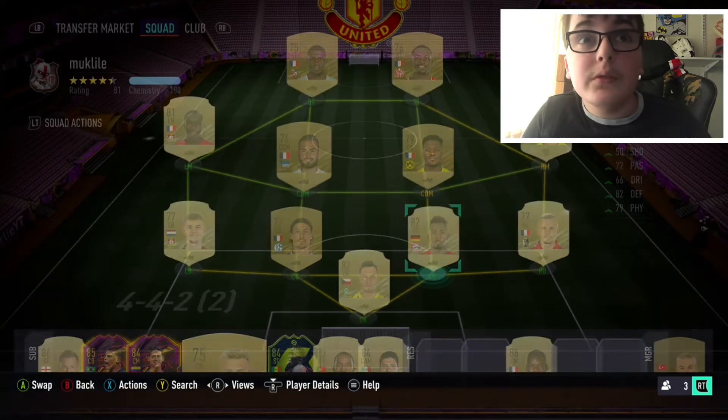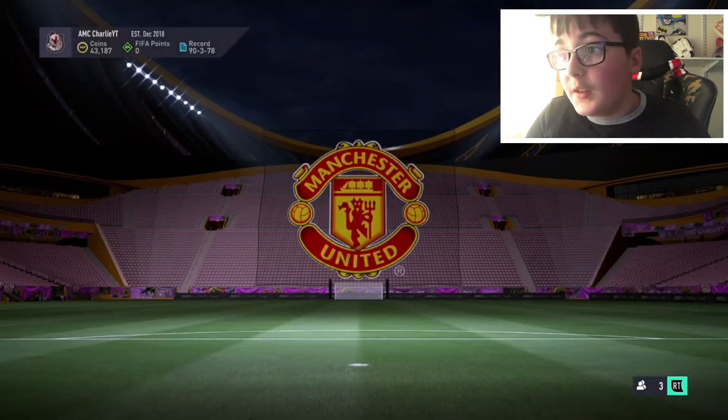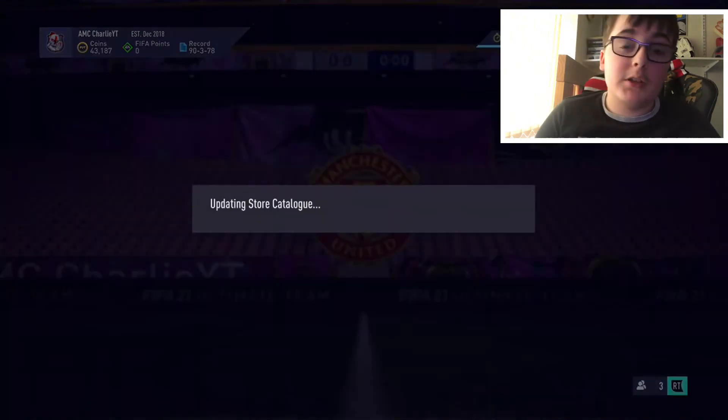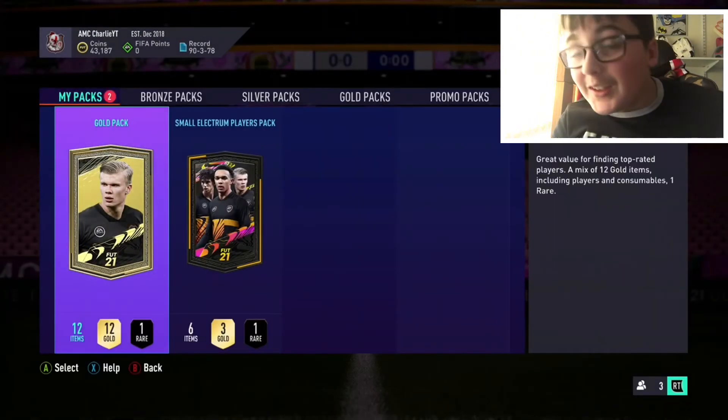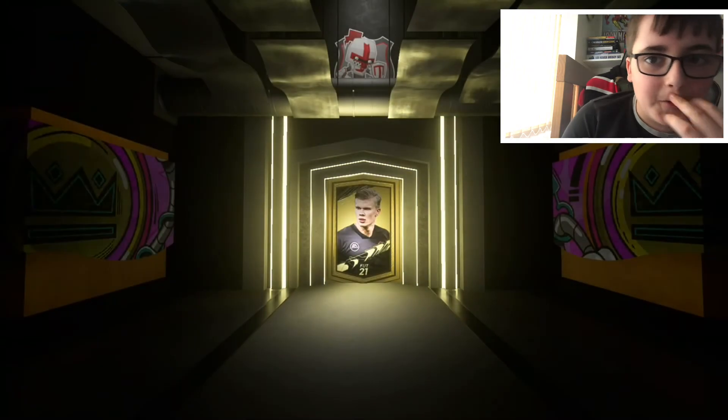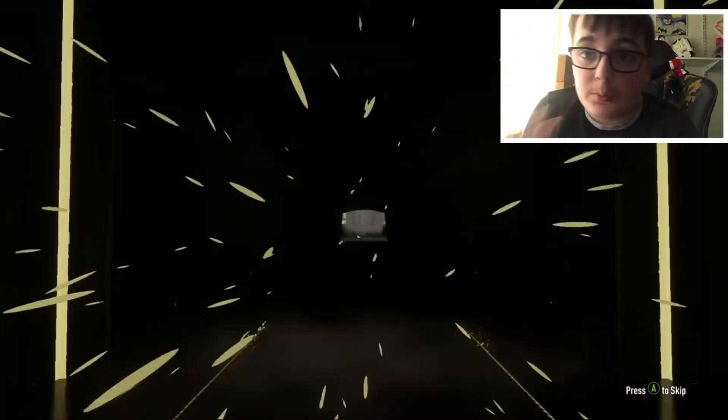Let's just go ahead and open the pack. Hopefully we get someone good — I doubt it, but yeah. Oh, we have two! Okay, I mean, I guess we have two. Alright, even better. Hopefully we get someone good. Wait, why do we have two? Oh — so it's not even a rare. Oh no. We could get a hunter or a shadow to put on Makalele. Probably not a hunter, but yeah.